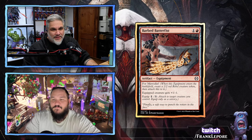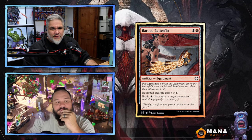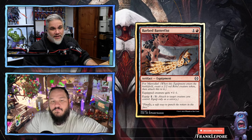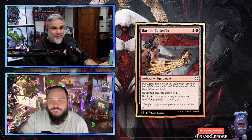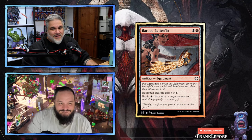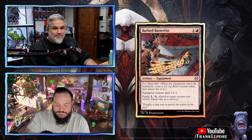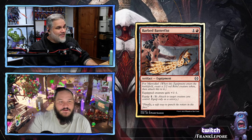Barbed Batterfist — two mana for an equipment. Makes a 3/1 when it comes into play. Equip for one. That's not terrible — I don't hate it. It's a common equipment for a limited set — what are you gonna do? You're not gonna put this in your Commander deck, you're not gonna put this in your Constructed deck. You're gonna put it in the garbage.